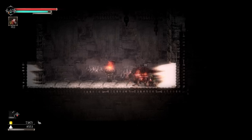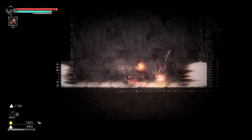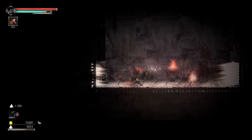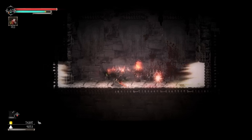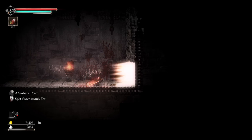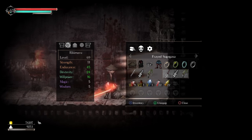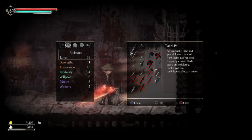That's one of the combos — one, two, three, over the top with triangle and it comes down with two, three. You can also mix it up with a stab: one, two, stab, triangle over the top, then another triangle. Right here on the ground is where you get the tachi — it's a class two sword.